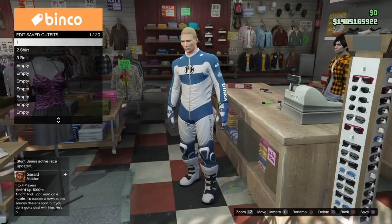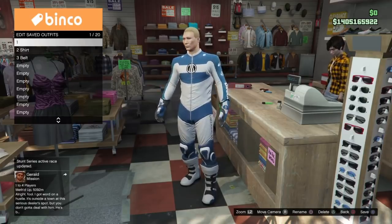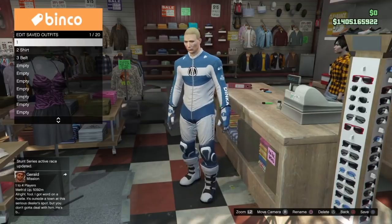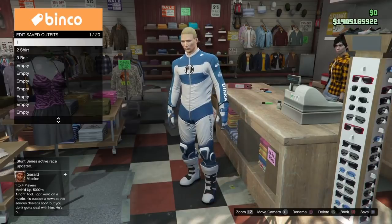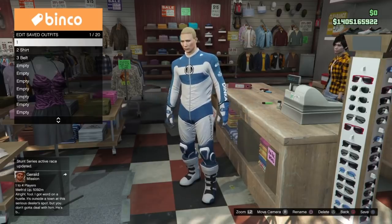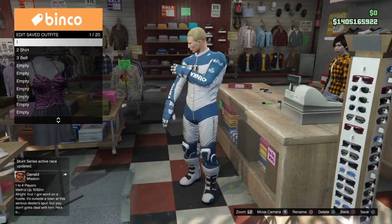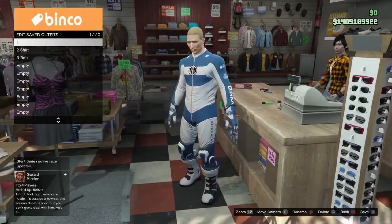I'm also going to show you the components for the outfit I'm creating. I'm not going to walk through each individual item. I'm just going to show you the full outfits, show you what I do on male to get these components together, and then we'll do whatever component transfer glitch is available, which will be linked in the description, as well as all the components that you'll see for the outfits. Then you'll be able to transfer these over to your female character, merge them, and then I'll show you the trick to glitch off the other item.